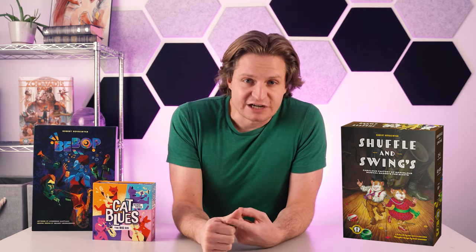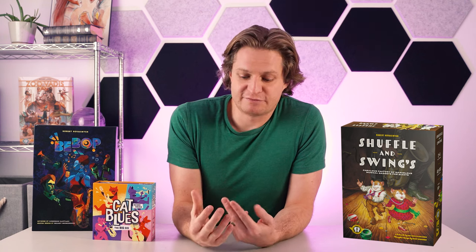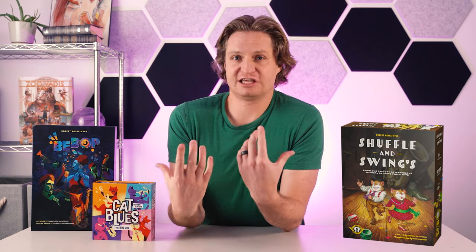All three games we are super excited about. I think they're all very interactive. I love that Bebop and Shuffle and Swing are both on a shared board, so you have these shared incentives and competing for that. Cat Blues is an auctioning game, so naturally you're competing and interacting that way. We are super excited about them here. Nick and I have been stoked about this. We love the artwork — we invested heavily in it because we wanted this jazz theme to really come through and shine, and we couldn't be happier with how everything has turned out. So stay tuned in the coming days and weeks to hear more information about these games.